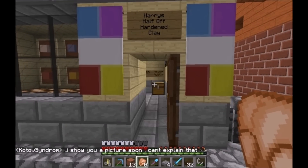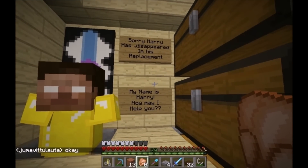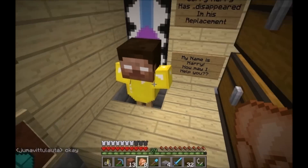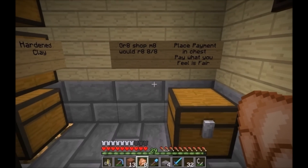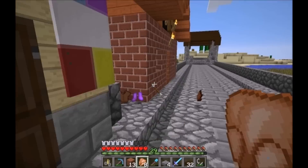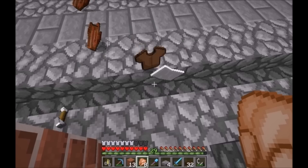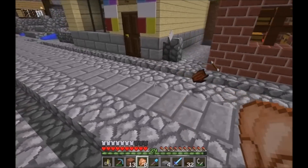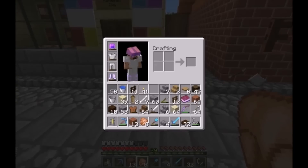Harry's Half-Off Hardened Clay — this is one of my shops. Here's our first dollar made. Harry used to be a villager but he kept dying, so he has a replacement now who's less prone to such things. It's an honor system. Someone has rated my shop eight out of eight — awesome! Let me put in our first bits of clothing — whoa, everything's freaking out. Probably shouldn't have thrown that receipt away, I might need it.